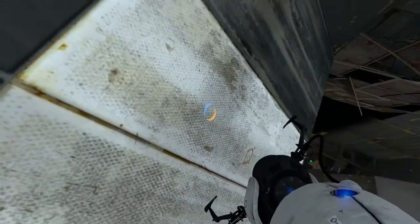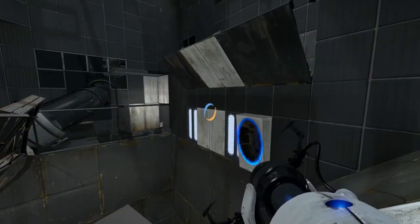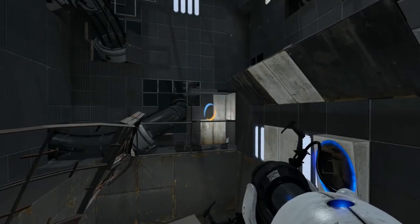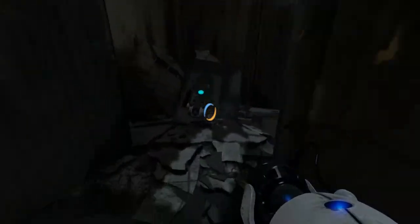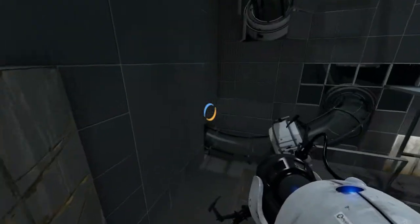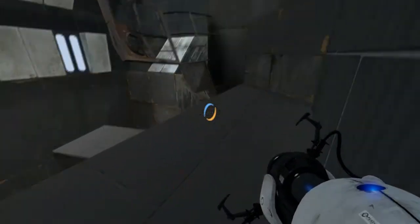Let's try it. Here we go! Hey, we got somewhere — go us! Can you look up? Where are we trying to get to? I have absolutely no idea. Okay, I guess that faith plate looks like a good next target. There's a button over there. Let's get to that button — wait, glass. But now we can faith plate ourselves to there!